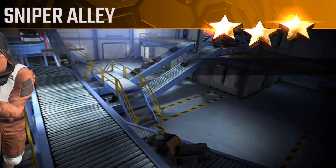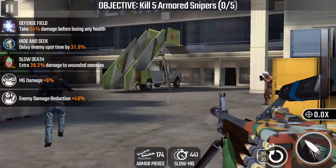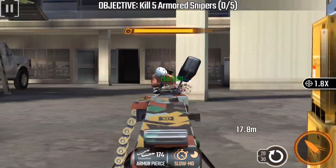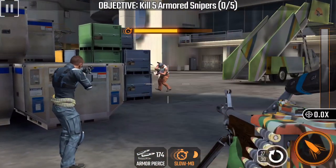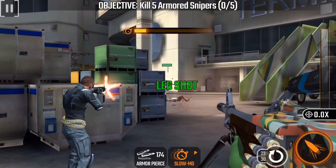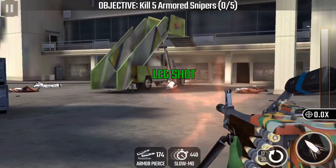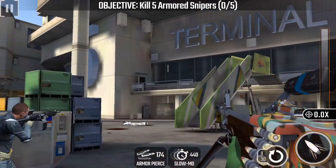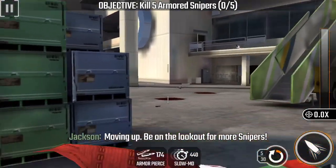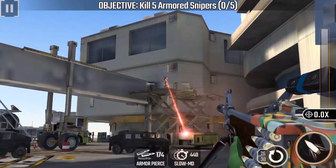Right off the bat, as soon as you see the first two gunmen on your right, hit a slow-mo and take them out. I recommend saving your headshot for another time — just get the kills because the 50 seconds will elapse real quick. Two guys will come from the top; kill them before they even hit the ramp. That's your first sniper — take him out quick.